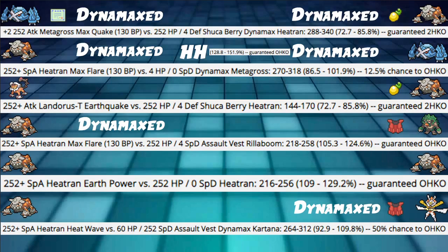The unfortunate thing is the Max Flare coming back from our Heatran into their Metagross at 4 HP is only 86 to 101%, which only leaves a 12.5% chance to OHKO — not very reliable. But with Helping Hand, it goes to 128 to 151%, which is a guaranteed OHKO.